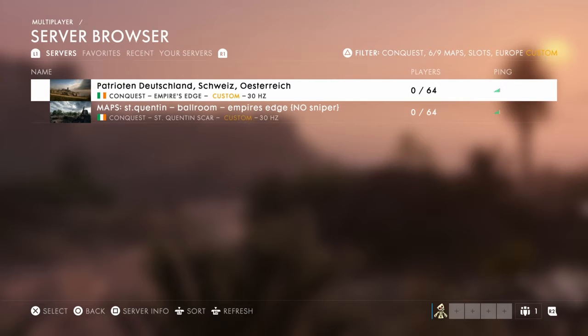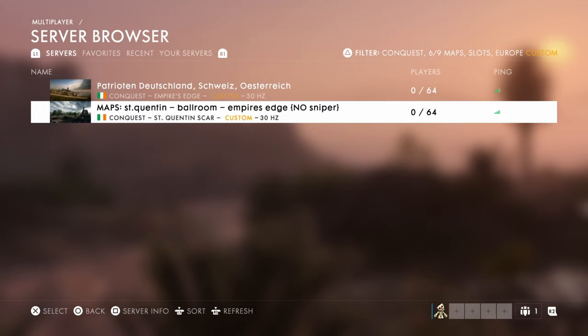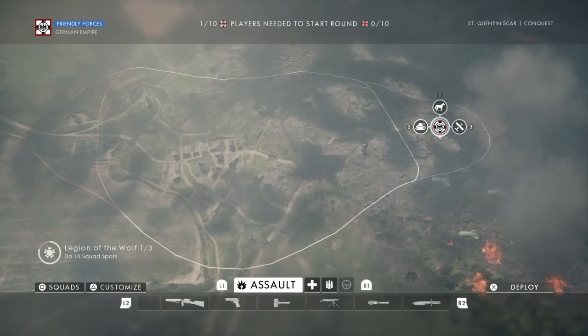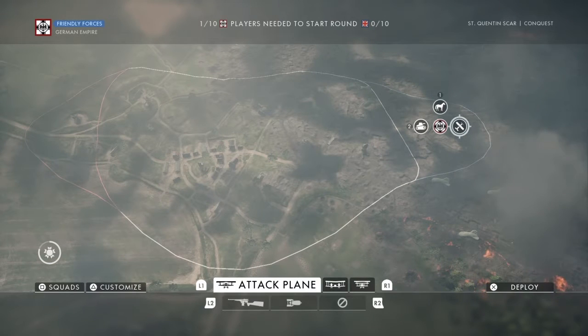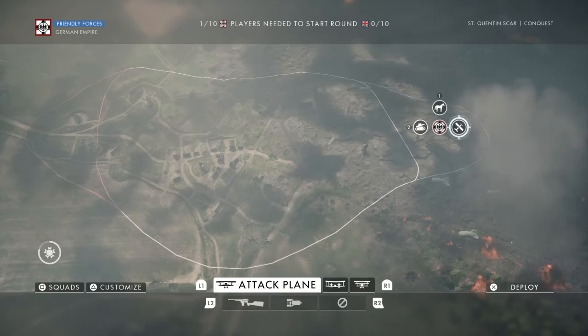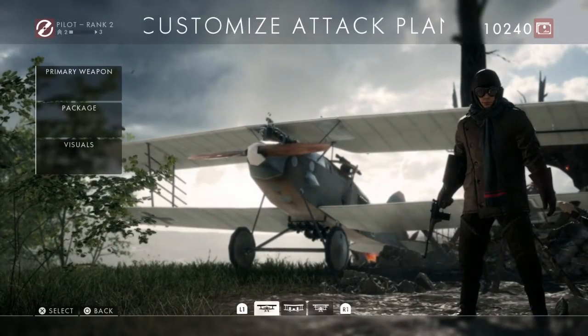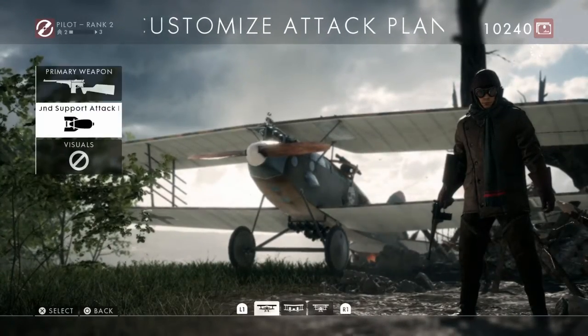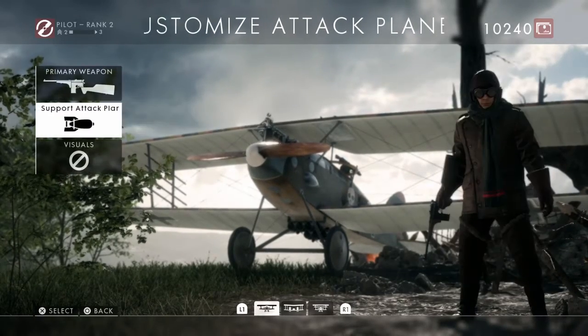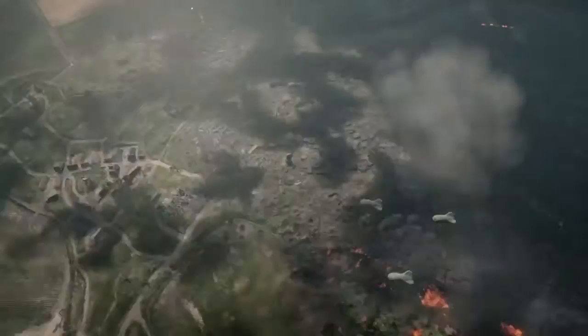So if we load one up — doesn't really matter which one — here we are, no squads, and you'll see no other players. We can go to the aeroplanes and choose which one we want to play with. Starting with the attack planes, we can change the package: ground support, tank hunter, airship buster. Let's go with ground support, and then we can just spawn in.